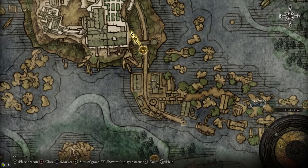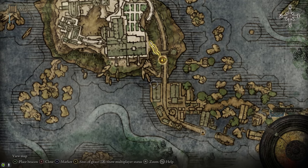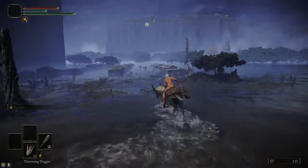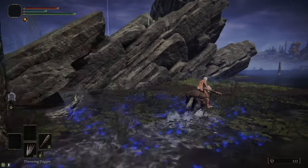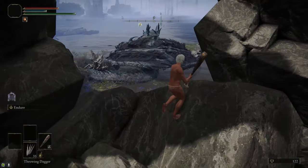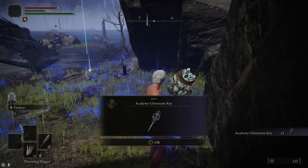To get inside the gate, we need to come to the island to the west of Raya Lucaria and grab the Academy Glintstone Key that's being guarded by a dragon. Take a shortcut down to lake level by jumping onto a giant rock — as long as you land on the rock you'll survive the fall. There's also a graveyard here with a bunch of Golden Runes. Head over to the island, swing around the back side to avoid the dragon. Get off Torrent, hug the wall, drop down, and the dragon won't wake up and aggro. Grab the Glintstone Key off of the sorcerer's body.